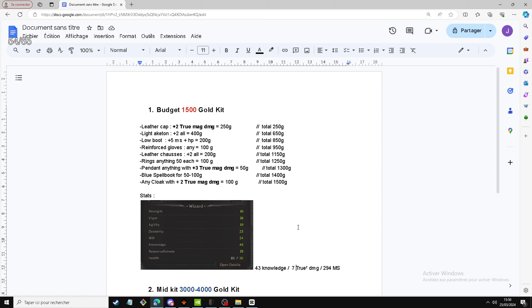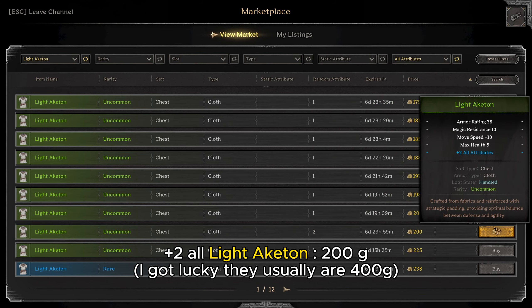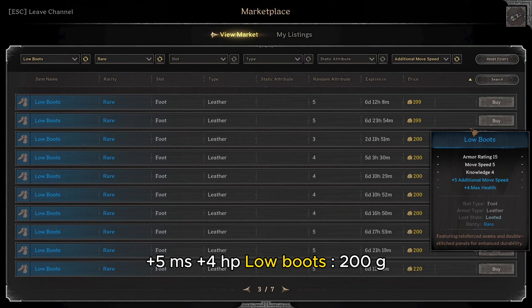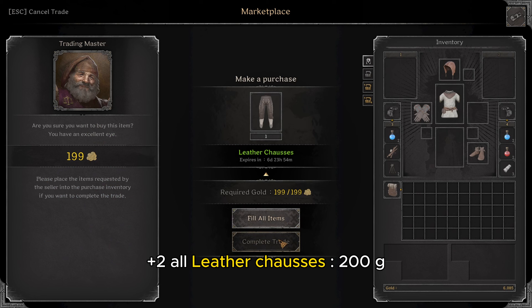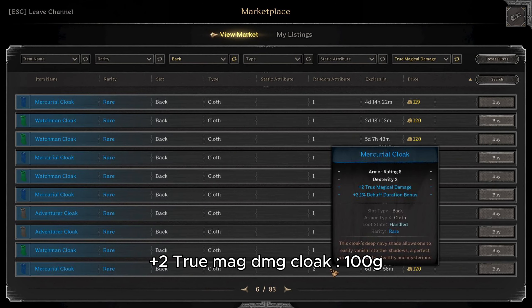Now I'm going to show you how to buy it in the marketplace. I've listed all the items you need to buy, what stats to look for, and the price I bought them for, and you can see the total comes up to around 1500 gold.